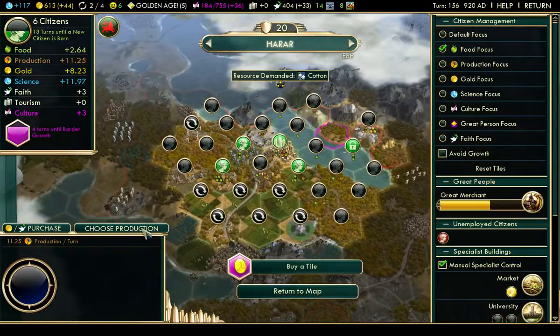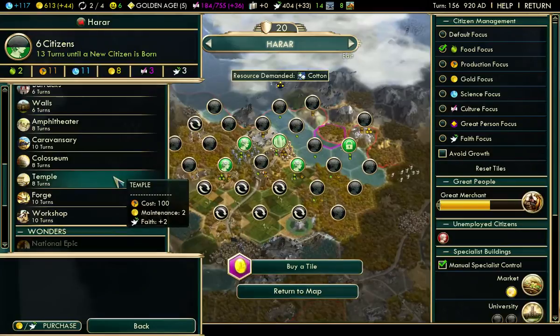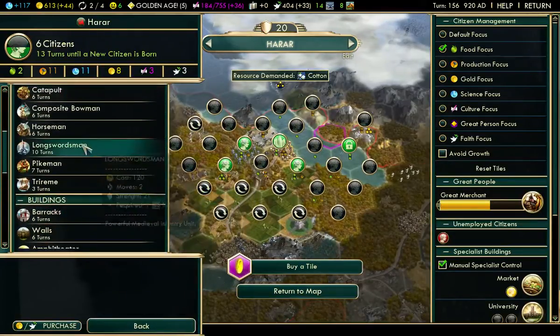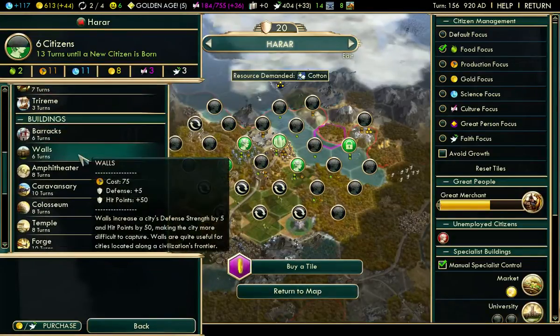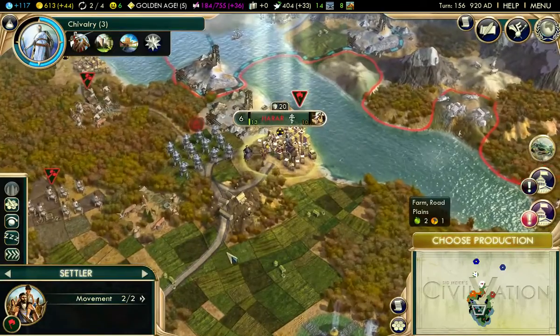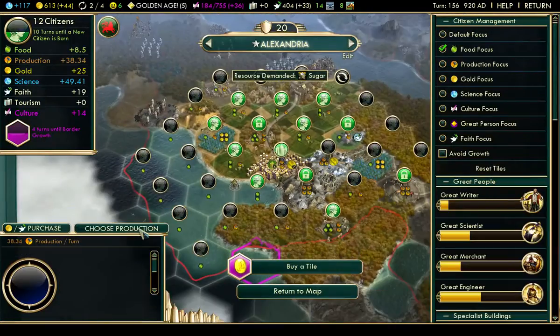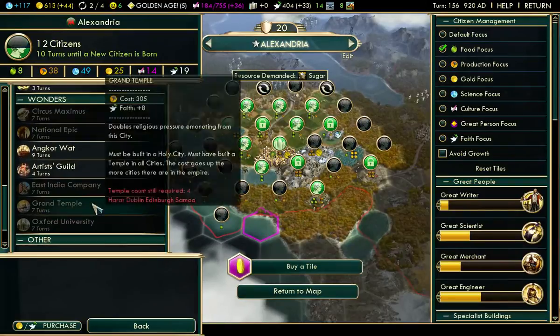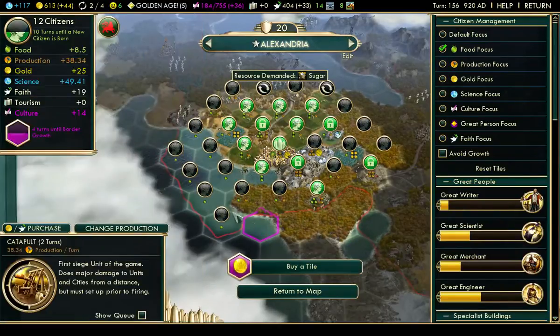How long will it take for Harara to build a catapult? Six turns — ugh. Better off building a workshop. Alexandria should get a catapult in, what, two turns? Yeah, two turns.